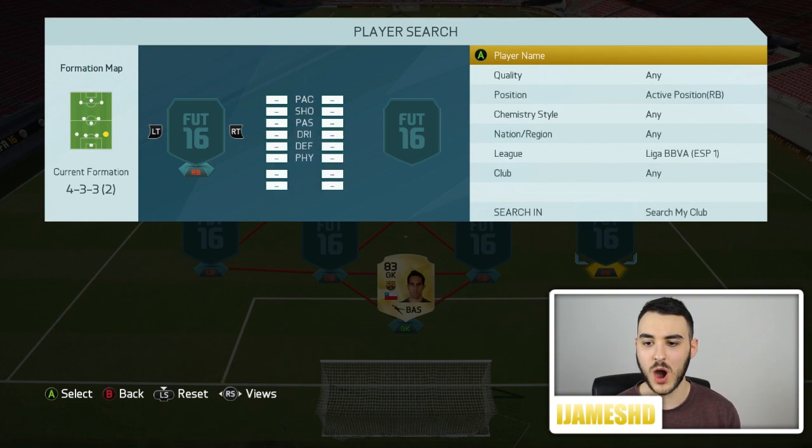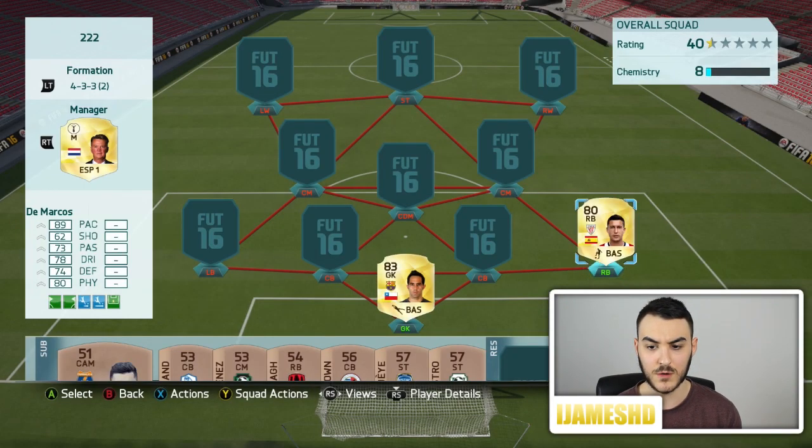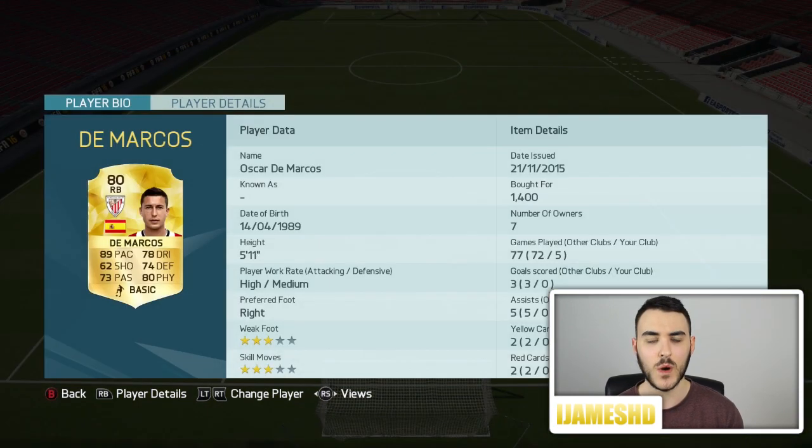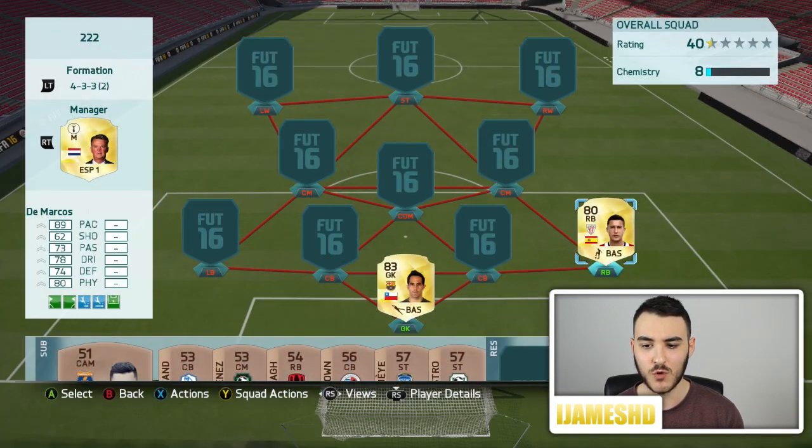Jumping into our right back, we have DeMarcos — probably one of the sweatiest right backs in the Liga BBVA. 89 pace, 73 passing, 78 dribbling, 74 defending, 80 physical. He does the job very, very nicely. I got him for 1,400 — a bargain right there. I would highly recommend him.